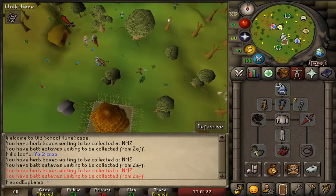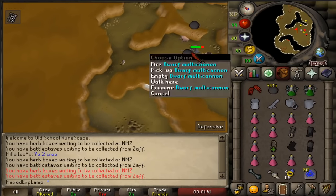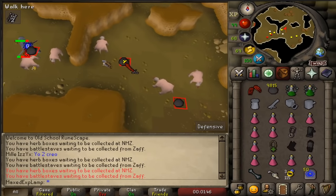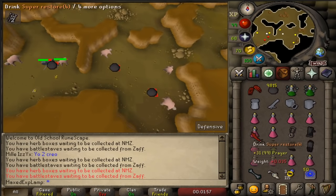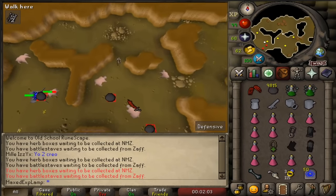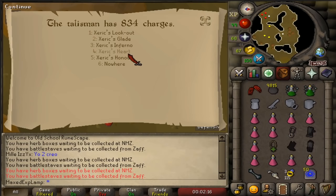The first spot we'll talk about is the Stronghold Slayer Cave right here, next to Nieve or Steve. This is just a nice easy spot. If you want to cannon, and you have the Runelite plugin, you can see the cannon spots right there. It's a single combat zone, so it's not that bad. You don't have to pray if you don't want to, but you can. And if there's any ranging you want to do, you can do that in the crevices between the walls. I don't really use this spot all that often — if you're assigned here it's definitely not a bad spot, but there are better ones.